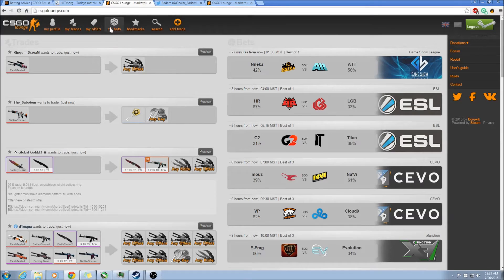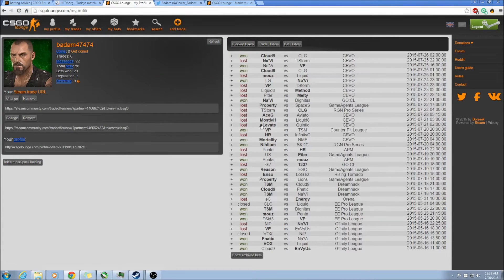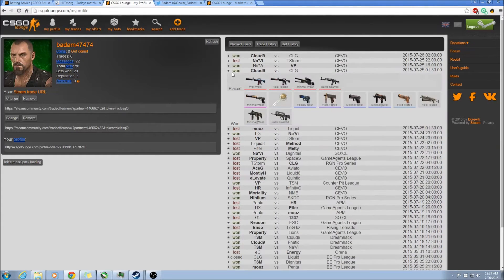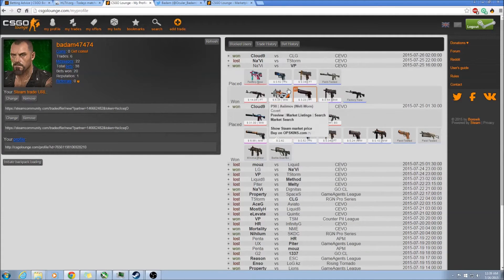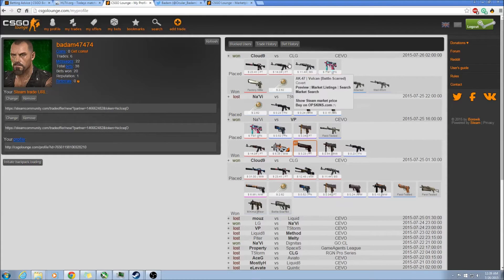I'll also show you my bet history so you can see how I'm doing. Ignore this section where I got greedy — it was bad. But looking at the last couple games with this weekend's Sevo Season 7 playoff finales, it's been going pretty well. This was an underdog bet, it was like 35%, so you win a lot more. We'll go over the betting in more detail later.